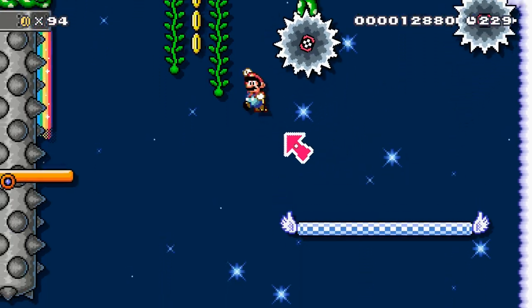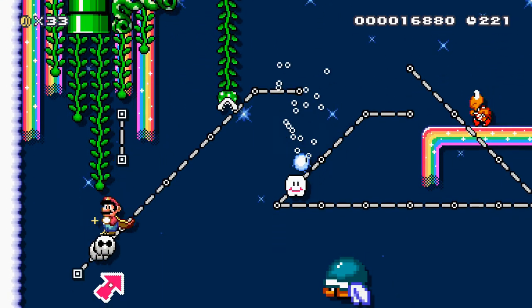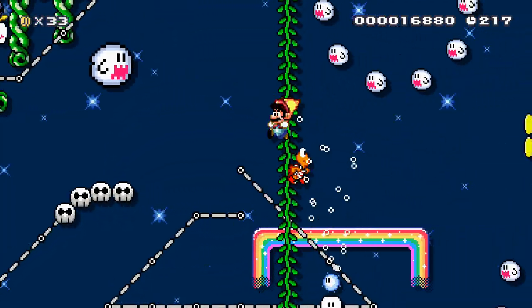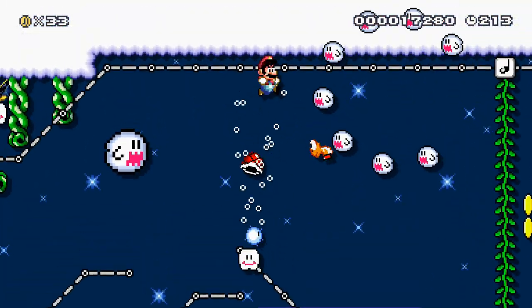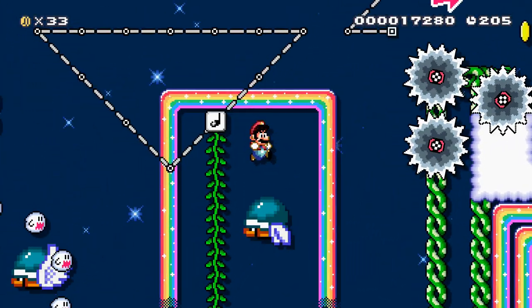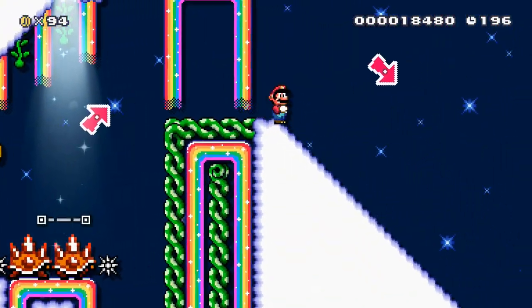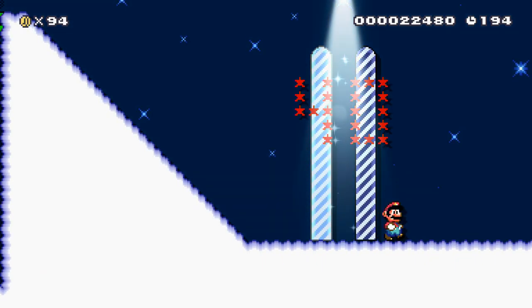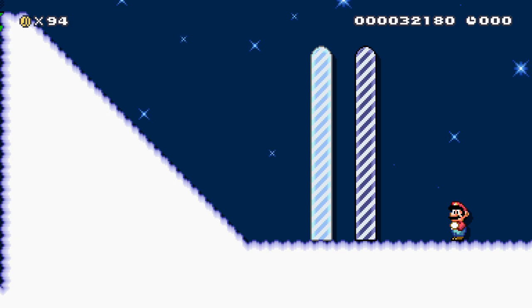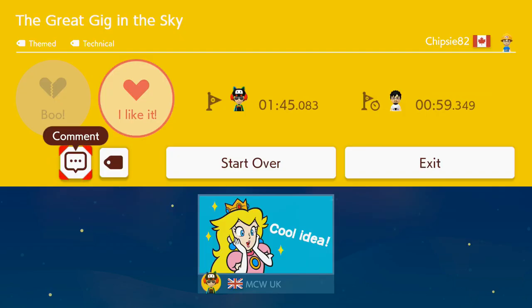Carefully across here, onto the seesaw, get that claw — and that's the second checkpoint. Now for the third section of the level. This looks a bit more complicated — just have to be a bit careful here. I took a hit. Hopefully you don't need the cape to finish the stage. I could try spinning — yes, it is nice! A really good stage again. I like how it teaches you how to use the cape feather. Nothing too difficult. Course clear — let's give that a like and put a stamp on the stage.